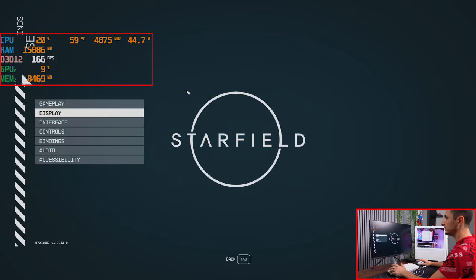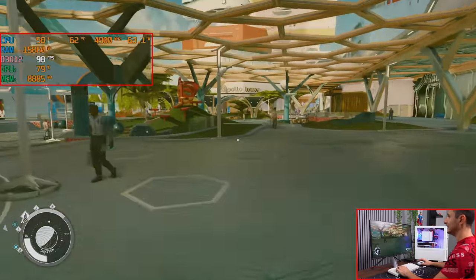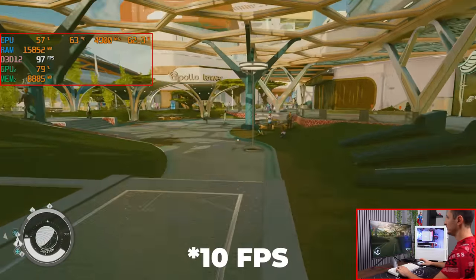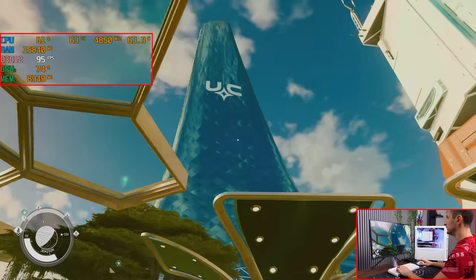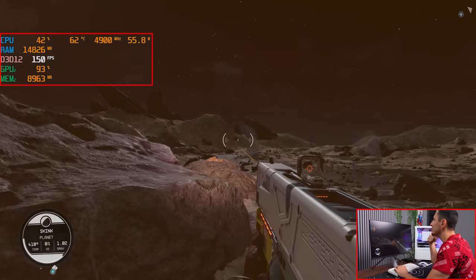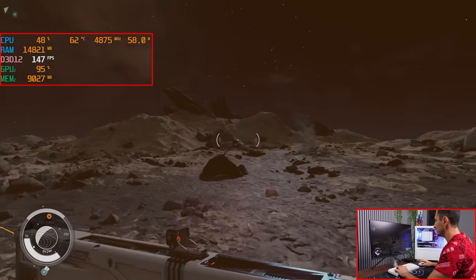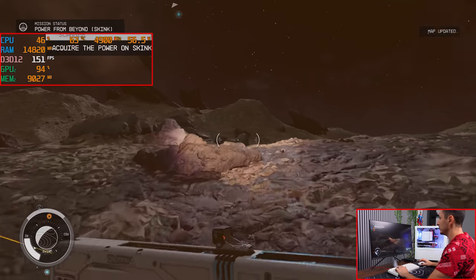Let's lower down to high settings and see if that does anything. Now we're finally hitting 100 fps — so we got essentially a 10 to 20 fps boost just by lowering the settings down to high. Oh wow, we're actually doing a lot better on a different planet — look at that, 150 fps in 1440p ultra settings. CPU temps are also doing really well: 62°C on the 7800X3D.